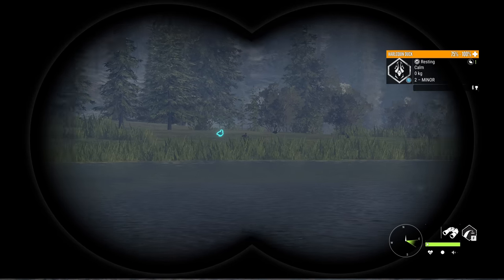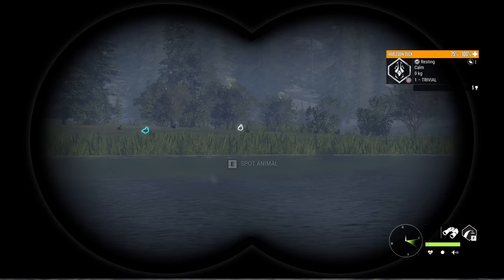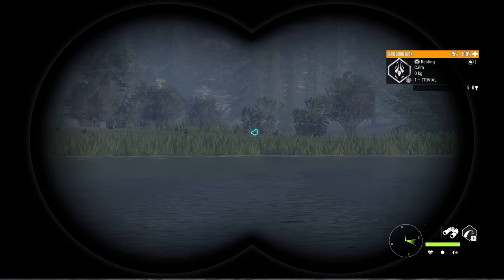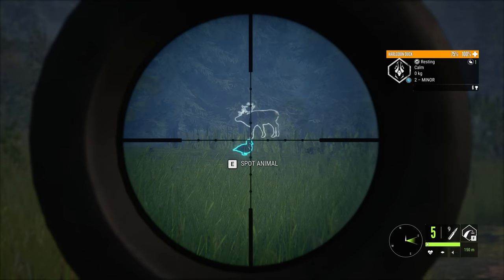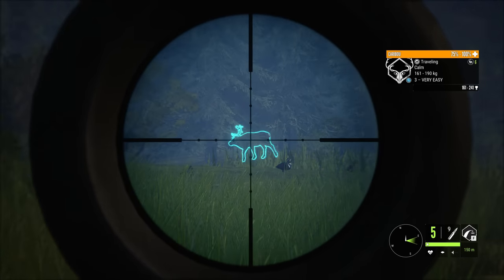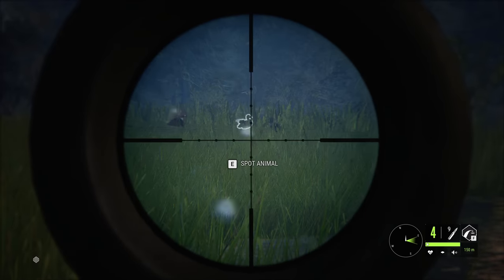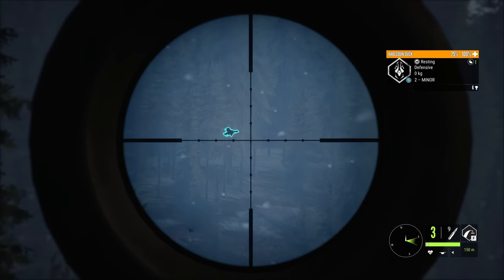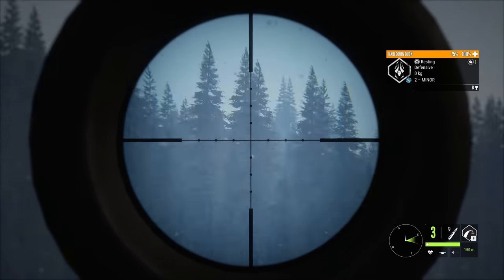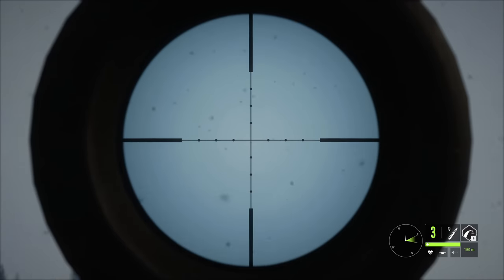Since we spent all our money on the 300 Magnum and the Argus scope, we're going to kill a couple of these Harlequin ducks, otherwise we won't have any money to purchase ammo for the brand new 300. Let's try to get a shot into this little guy and then maybe go for that caribou next. We ended up getting one of them — let's see if we can get one on the fly, though I really don't think my aim is going to be that good.